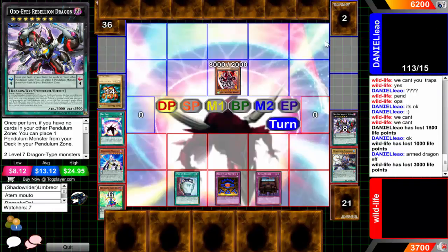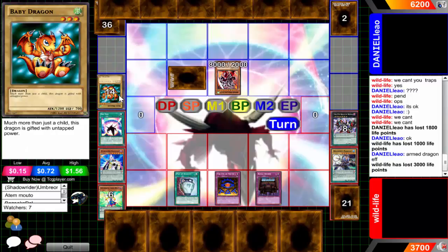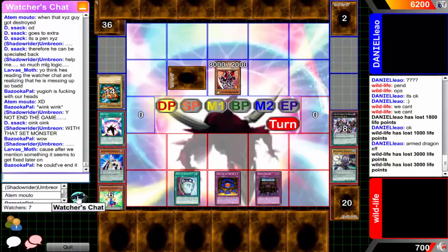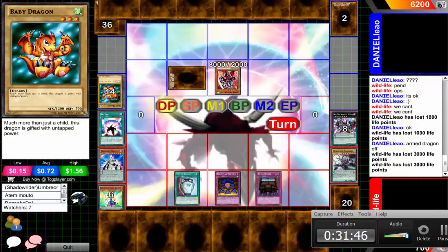Seriously Daniel, if you don't win this turn I will stab someone. Daniel, win the duel this turn! Why did you pitch the Baby Dragon? You could have pitched any other freaking card - you easily had Baby Dragon in your hand, you could have summoned that. Are you freaking kidding me, Daniel? Just win this god dang duel! Face palm so hard - just off the charts. This is officially a 31-minute video.